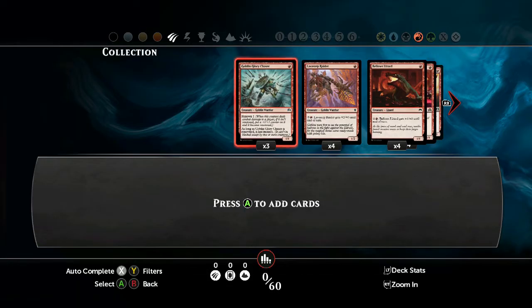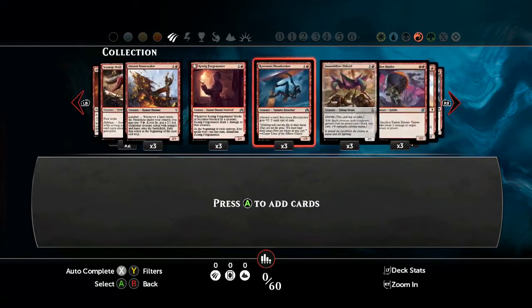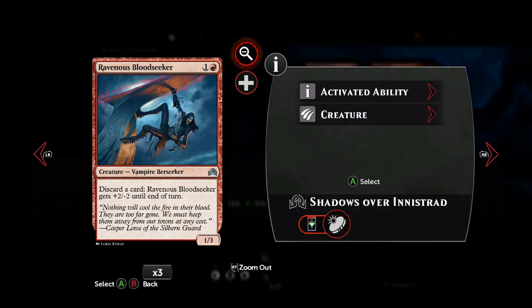So straight off the bat we'll start off in Red. Now you can immediately see a few ideas here. Because Madness revolves around discarding cards, you need cards that have the effect of discarding a card for free without actually paying any additional cost, because otherwise you're just adding additional costs when it's not really required.